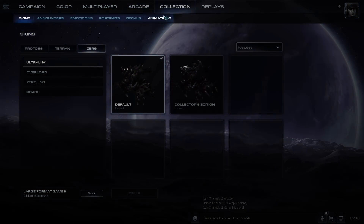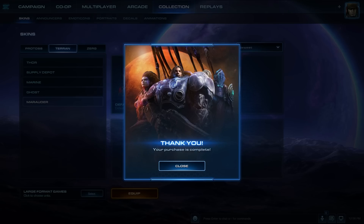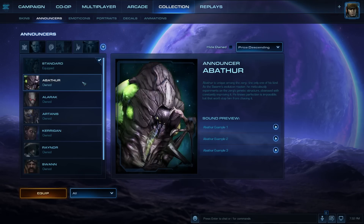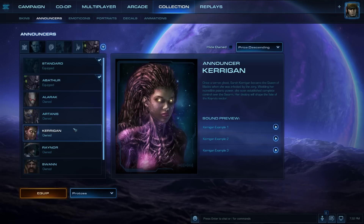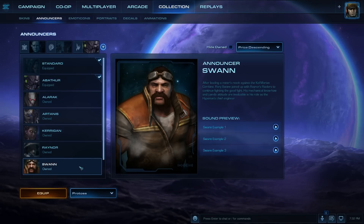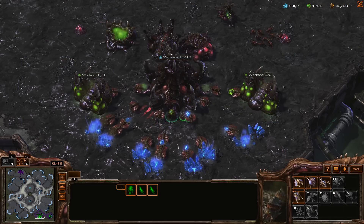From left to right, you can preview your collection of skins and even purchase new ones. Announcers, new with 3.7, will allow you to select and customize announcer voices by race for multiplayer. At release, we will be making voices for Raynor, Kerrigan, Artanis, Alarak, Abathur, and Swan available for purchase. Keep in mind that you can choose any announcer to support your game regardless of what race you're playing. "Spawn more of those bulbous overlords."